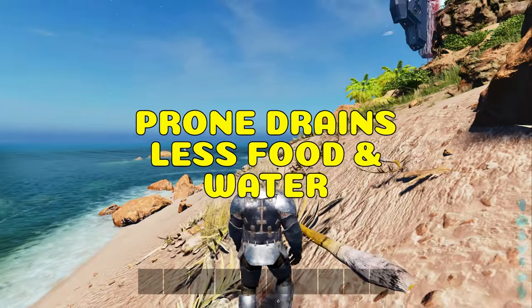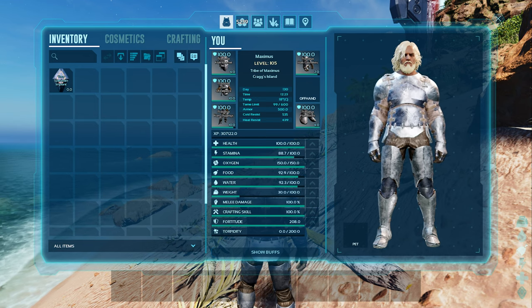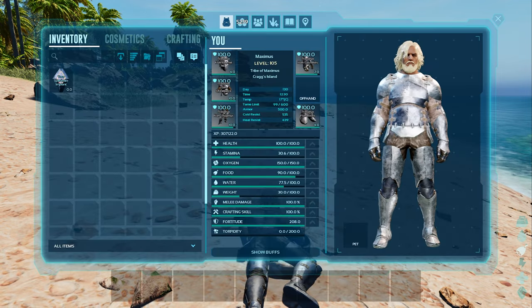Let's start with prone. Not only does it help you hide when recovering your stamina, it drains less food and water by roughly about 50%, which is very helpful when it comes to using less resources.